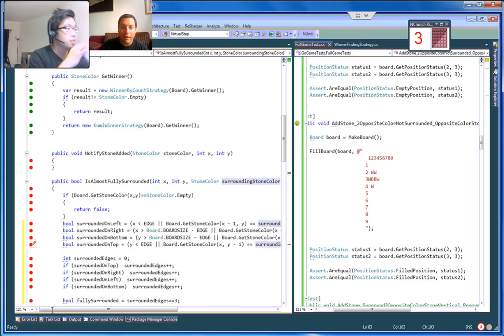So we need surroundedEdges = 3 and we also need to check sameColorEdge = 1.